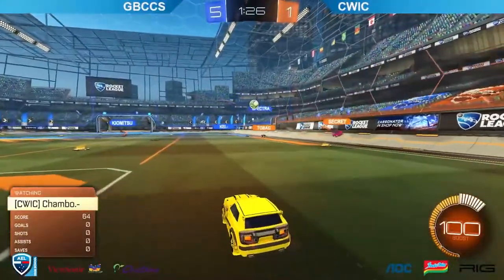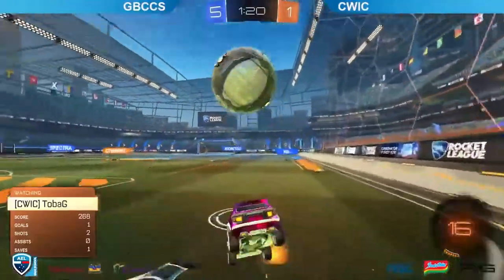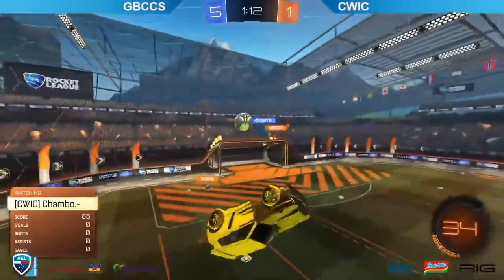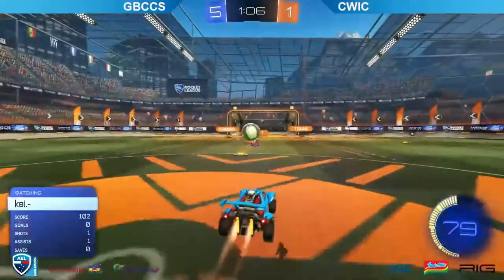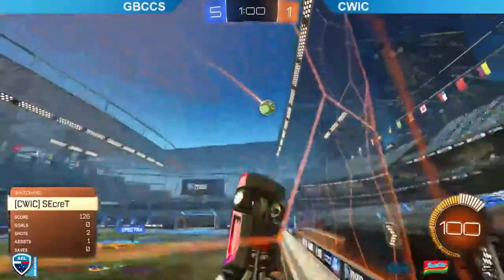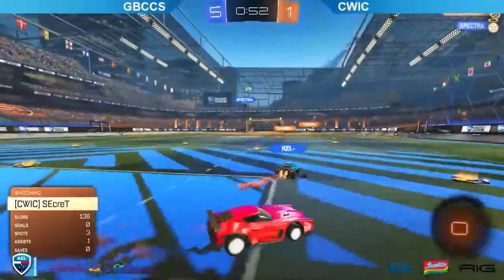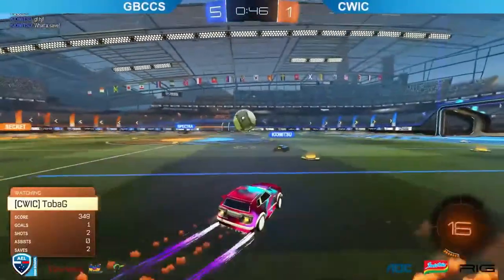Spectra up nice and early for this one, trying to get the double touch — does get it but straight over to Chambo, plays it downfield. Early challenge yet again in the midfield pressure, we see it time and time again from GBC. Going for the double touch there, couldn't quite put that one away and Secret will be there to send it the other way, trying to get a good early flick but a nice early challenge by Ki. Secret trying to put that one on target but not going to get the power needed. Spectra waiting patiently, now looking to quickly turn that around and put that one on target — what a save from Toba G to keep that one out of the back of the net.